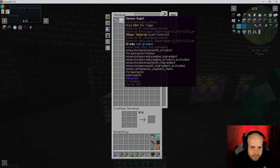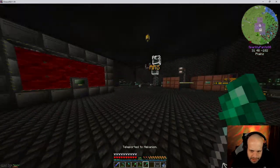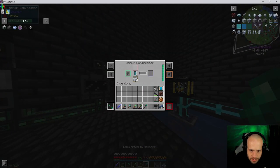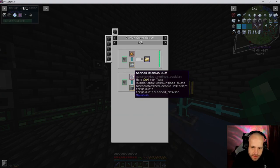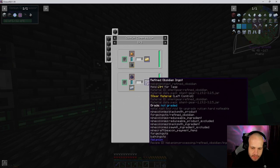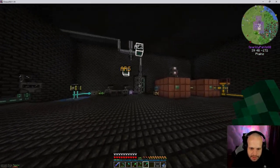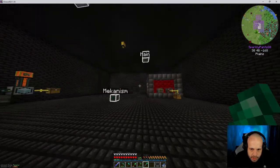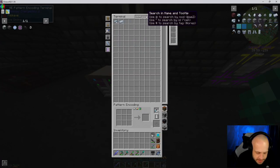So I wanted to fill that thing up with osmium — I think there were three in there. If the import bus is actually working we're going to find out. We've got a stack of that in there now ready to go. And then we make refined obsidian. Okay, so let's go up to our AE room so we've got our pattern encoder — we want to make some patterns for starters.